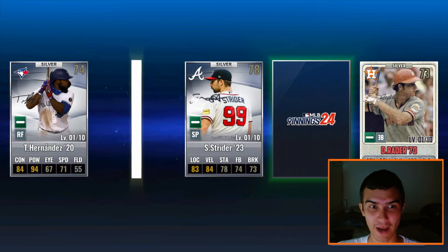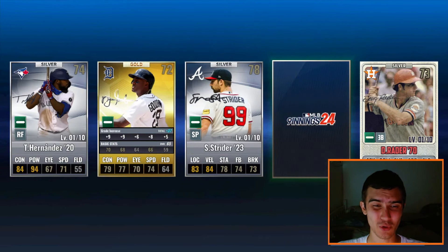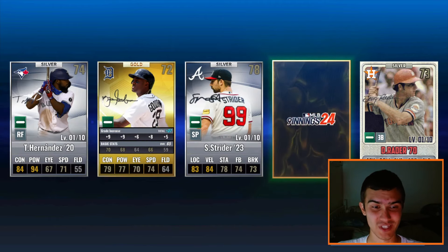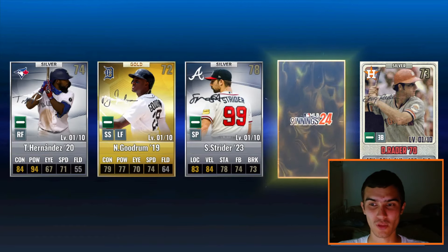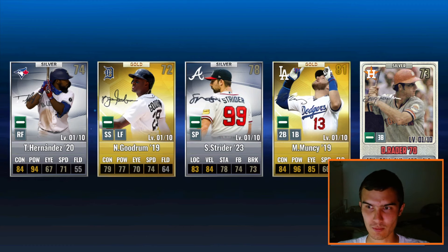Two golds left — can we get any more Astros? We get a Nico Goodrum 19 for the Tigers. Nico Goodrum was on the Astros for a brief stint, but that is a gold 65-base overall Sig which is pretty terrible. And the final gold on the right — Dodgers, Max Muncy 19. Really wish I had this on my Dodgers team. Muncy has a lot of good years. But we got another Team Sig — I'm just speechless. And we still have the special.